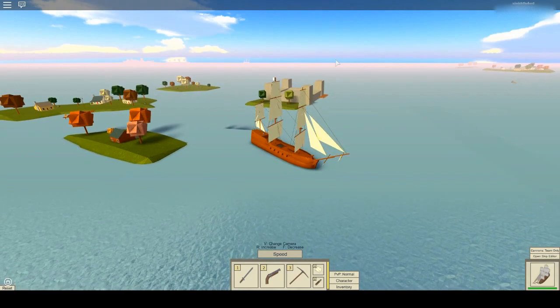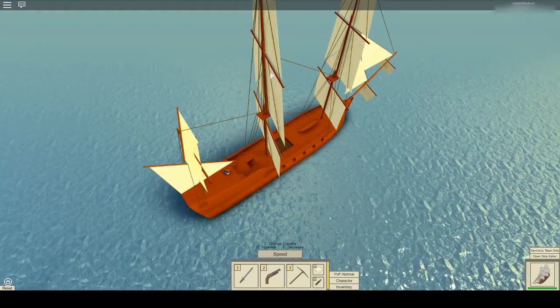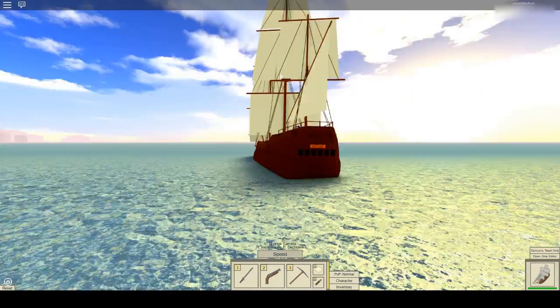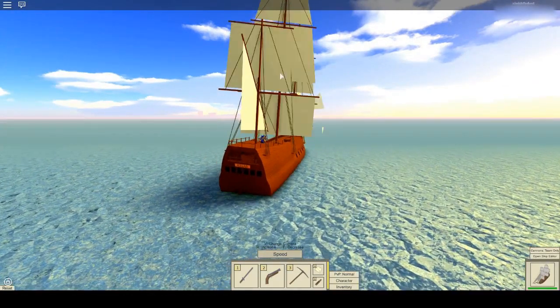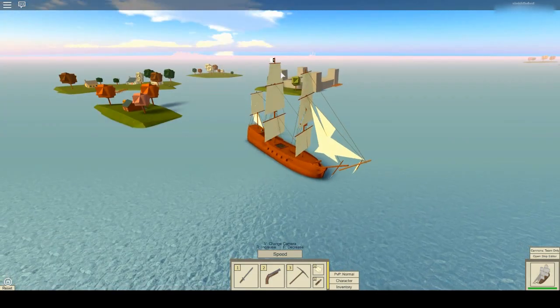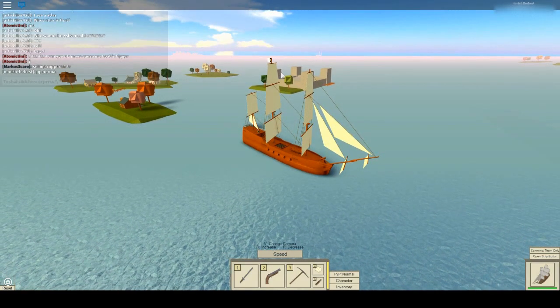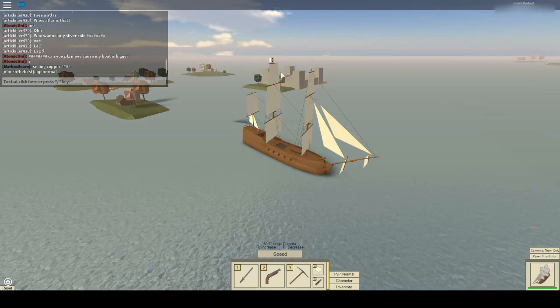It looks more better in my opinion. You can still see the ship over there, right? The wind is against us - that's not good. Whenever the wind is blowing against you, it's always not good. When you have level 10 graphics, everything just normally looks awesome. If I go normal - if I type slash pp normal, enter...